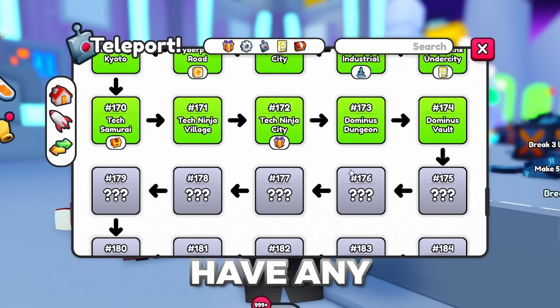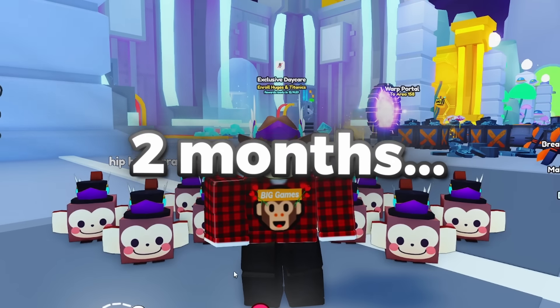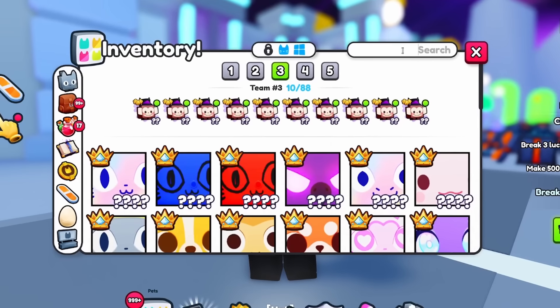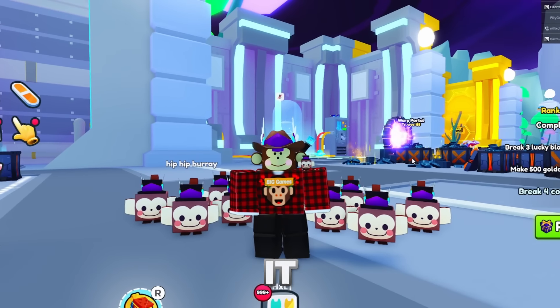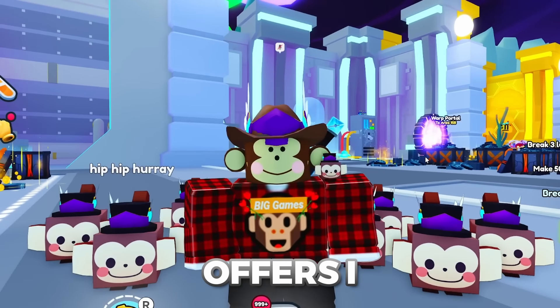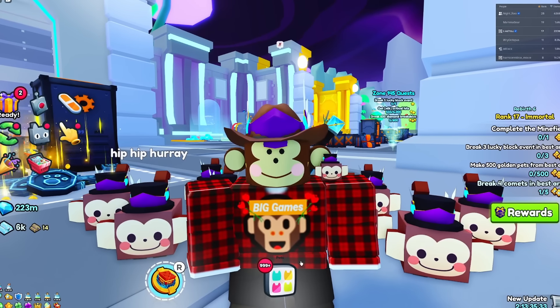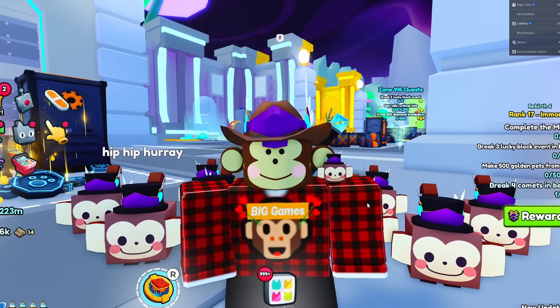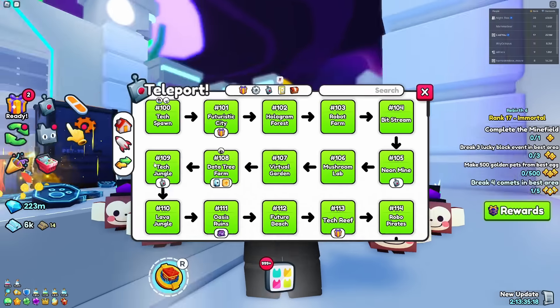I don't have any of the new zones so I'll probably do that later. What I want to do now is try to get an offer for my one-of-one developer pet — the Uber. This pet is a one-of-one dev pet, meaning I'm the only person who has it. Last time I got some crazy offers, but it's been about two months, so I'm thinking there are a lot of new pets and items I can get.